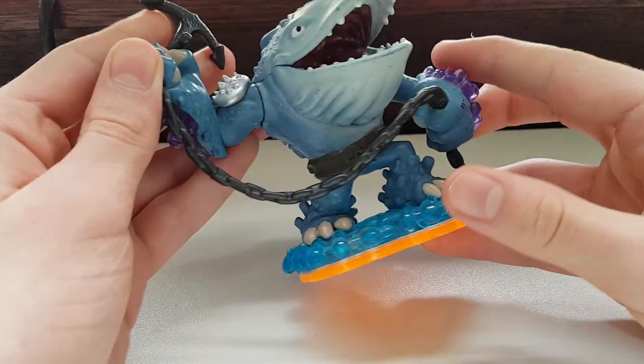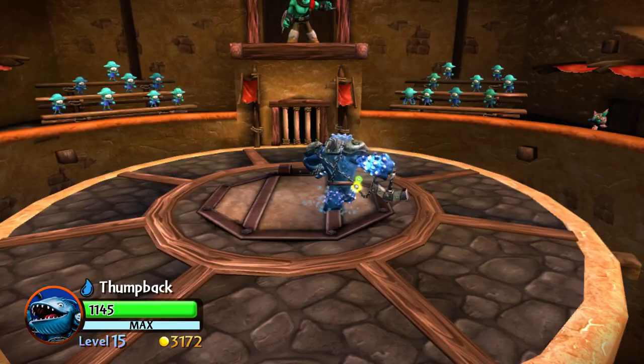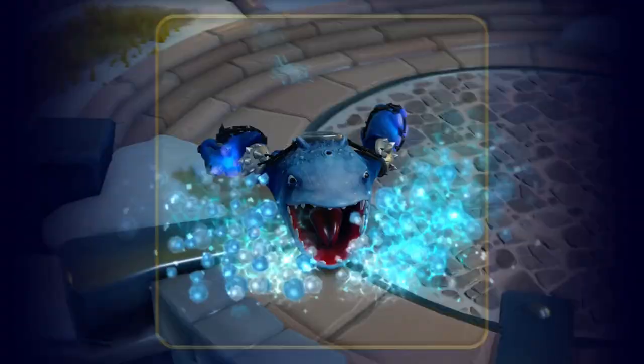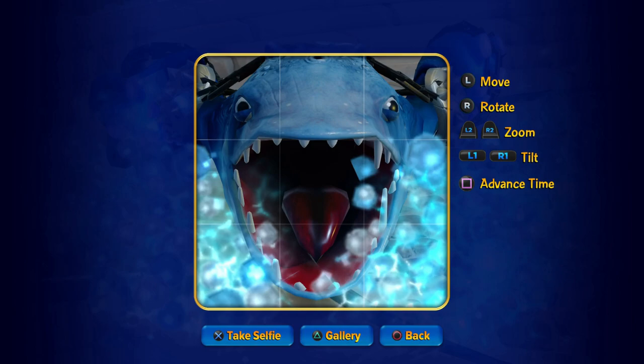Why does Thump Back have eight fingers but only six toes? Oh, you were wondering about his backstory. Many years ago, Thump Back was a member of the Phantom Tide, an evil crew of pirates. Turns out Thump Back didn't even care about the pirate stuff, and was just tagging along so he could fish.